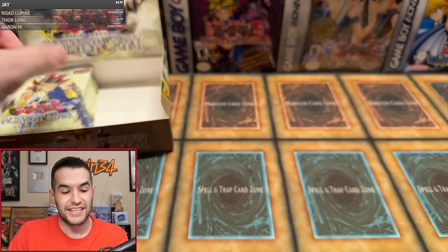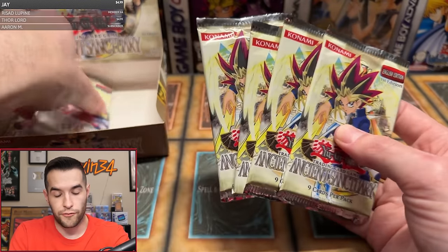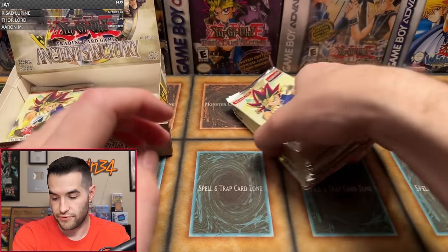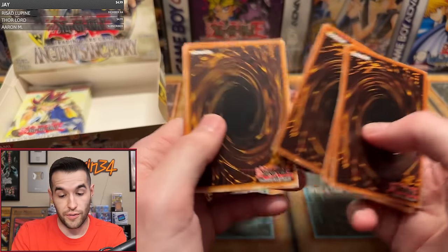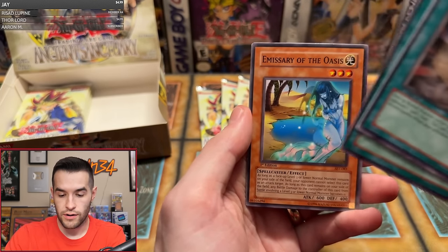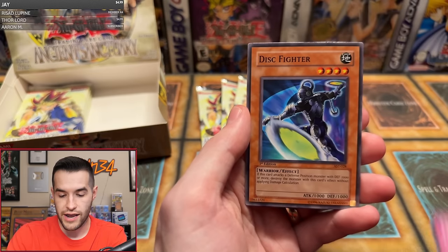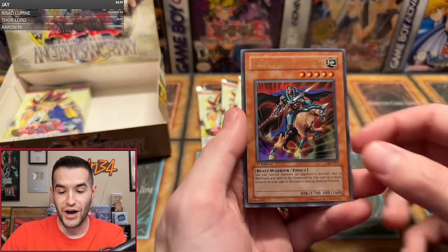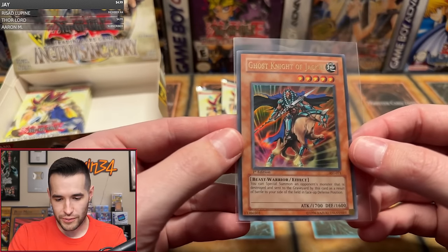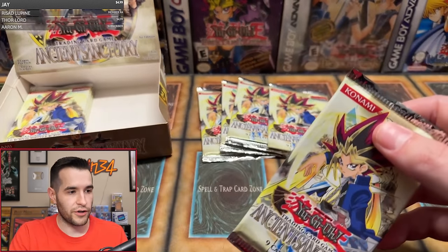Next up is Josiah B with six packs — that leaves only five packs after this. First pack: Mystic Walk, Mermaid Knight, Ninjitsu Art, Arcane Archer, Dust Barrier — another Ruxen Special — Emissary, Micro Ray, Disc Fighter, and Ghost Knight of Jackal — our first Ultra Rare! Not one of the ones we were probably looking for, but it is a pretty amazing artwork. Ghost Knight of Jackal — Josiah, great start, you've already gotten one.